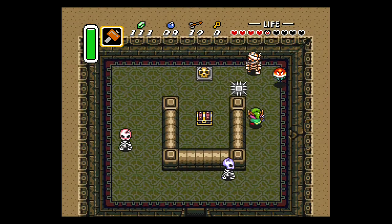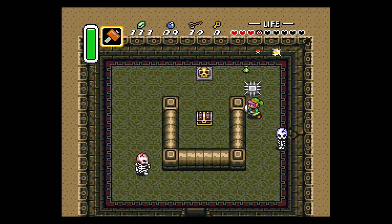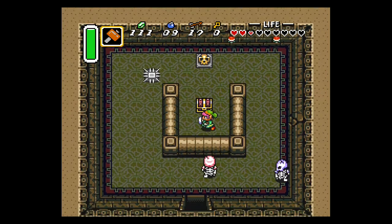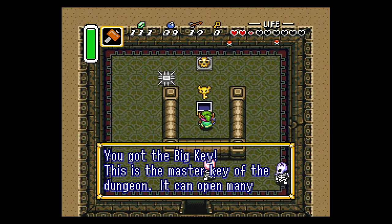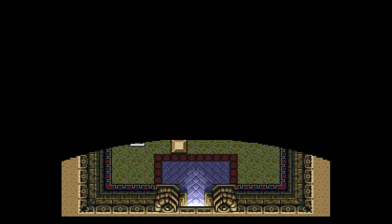If you bomb open that wall right there, I think it might lead to a fairy — it's been about 15 years since I've opened that wall, so I'm not 100% sure, but it could be. Once you have the big key, go ahead and warp back, exit, and we'll go to another part of the woods and fall down into the dungeon another way.